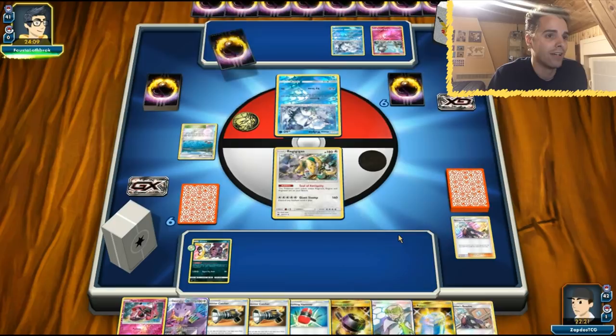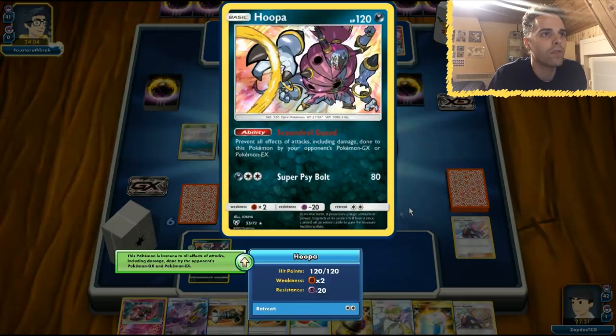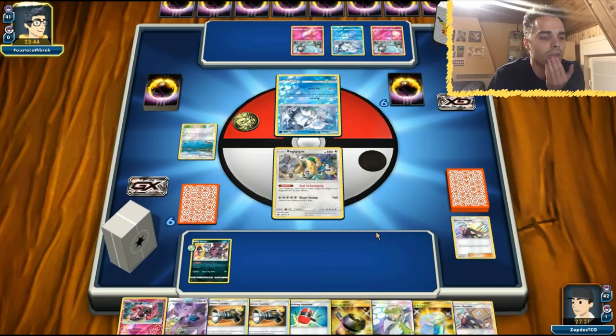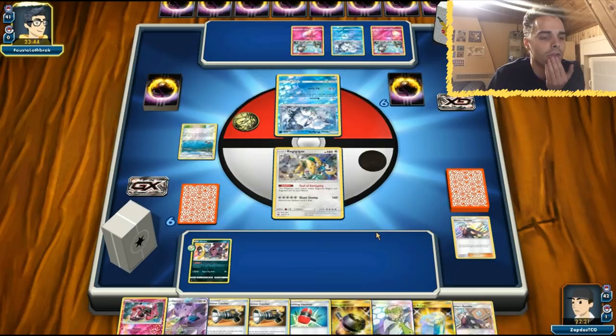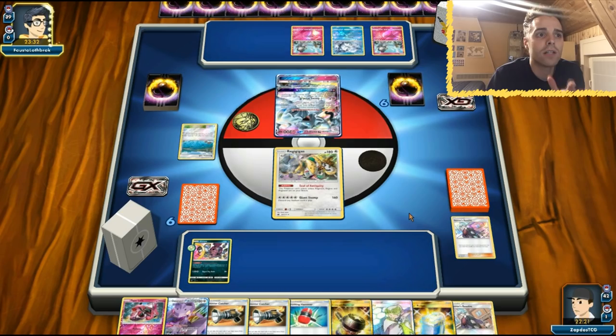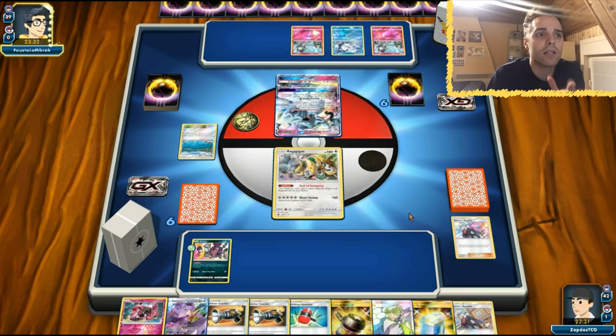Alolan Ninetales shows up — it cannot attack Hoopa, but it can attack Regigigas. We have a Max Potion ready and an Enhanced Hammer. We even have Catcher if things go wrong, and might get out another Regigigas so we don't get donked. Hoopa is just sitting there — the opponent might Judge us, which would be terrible. Alolan Ninetales uses its Mysterious Guidance ability. I'm not a professional player of this crazy stall deck, but the opponent will have lots of hard times ahead because of Hoopa and Regigigas's huge HP.